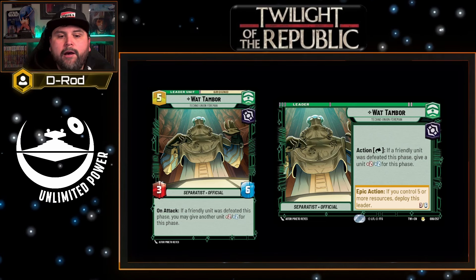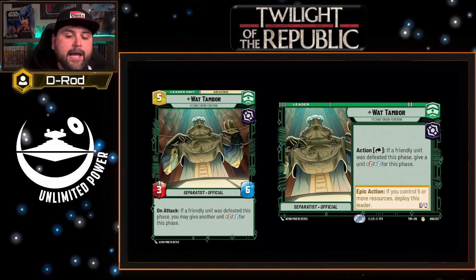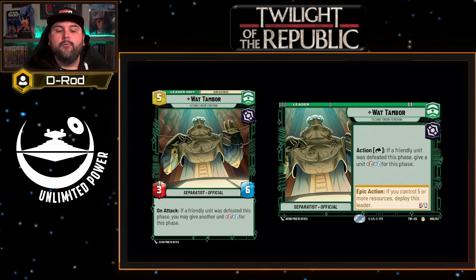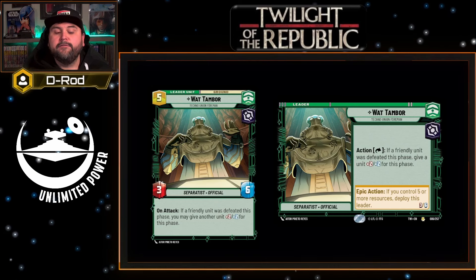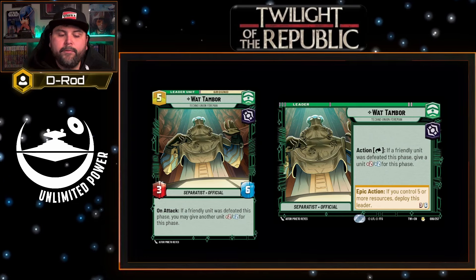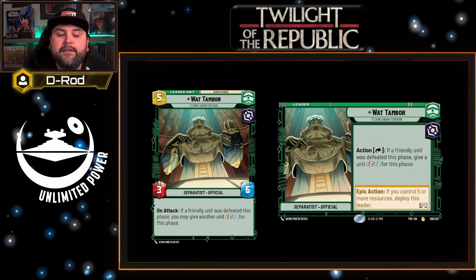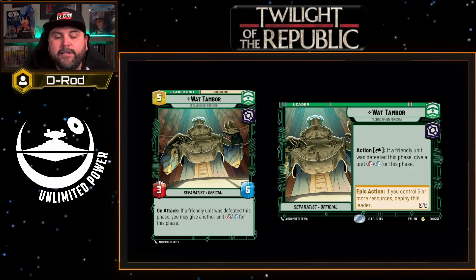It may take a couple of turns until you have Wat Tambor online. As an epic action, if you control five or more resources, you can deploy Wat to the field — this means you can do this as early as turn four. When he's deployed, he's a three six, and on attack, if a friendly unit was defeated this phase, you may give another unit plus two plus two for this phase. He still sticks with only giving one unit plus two plus two, and the trigger is when he attacks, which slows you down a little in sealed play.